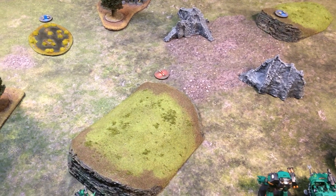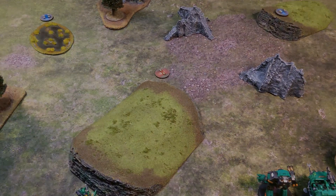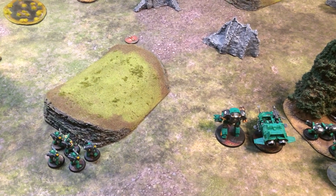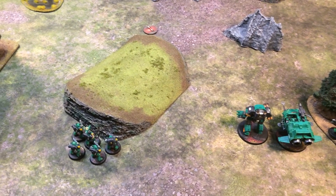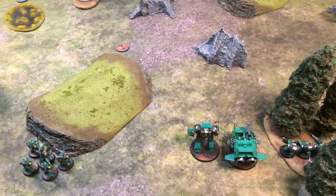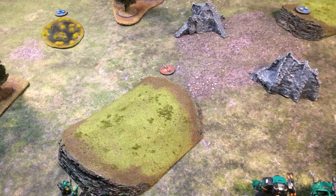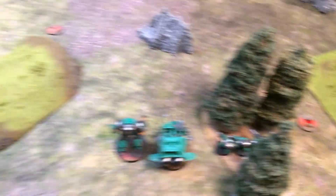Because the dark elves won the deployment roll-off, they get the first activation in turn one. Before we start, I should mention the terrain: the battle mat is from P-Work Wargames, all terrain was scratch-built by me — even the trees. The objective markers are from a tutorial by Wylock's Armory. If you know One Page Rules, you probably know Wylock — check him out for the tutorial on how to make these markers.